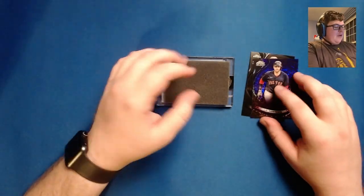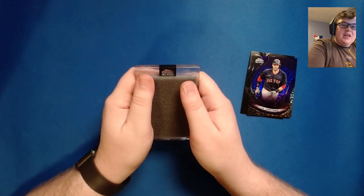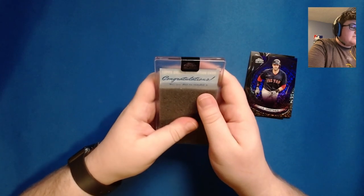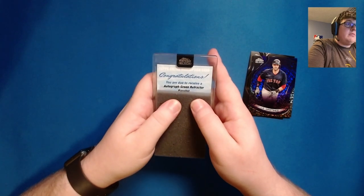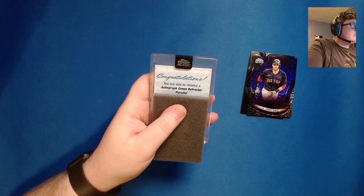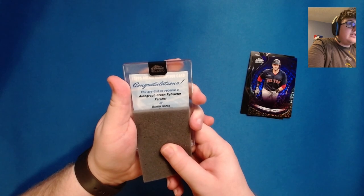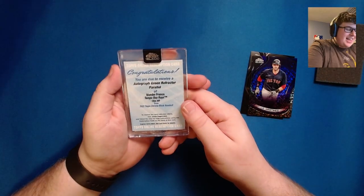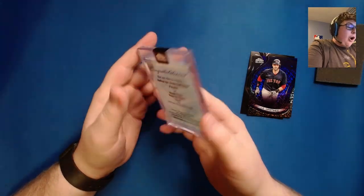Now for the big one — the redemption, which will be an encased auto from Topps Chrome Black. We have a green refractor parallel numbered to 99 of Wander Franco. Holy cow, that is a huge, huge card right there.